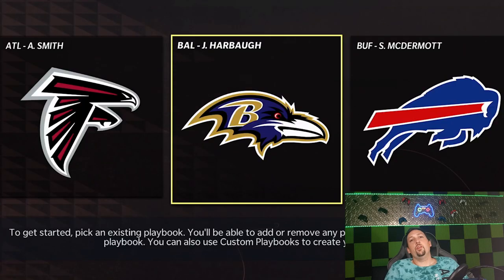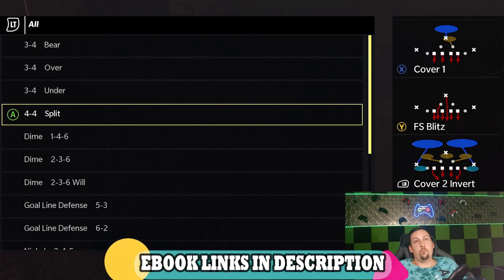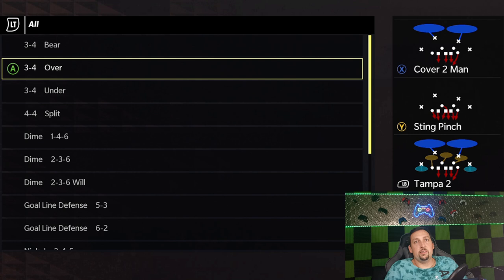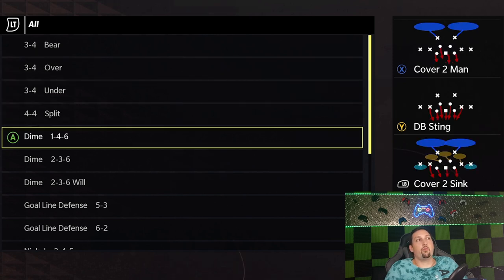Starting off, in no particular order, is the Baltimore Ravens. This playbook has probably been in my top five since I've been doing this. It still has some of the best run defenses — the four-four split is one of the top run defenses and I put it out every year. The cover two invert is one of my favorite plays; you can set that up to shut down most run plays and take away most lanes. It's probably going to be my most used run defense this year. They also have the three-four bear, which is a really good run defense as well.